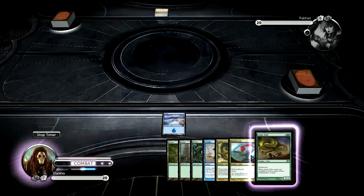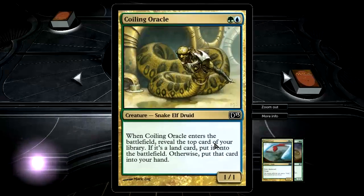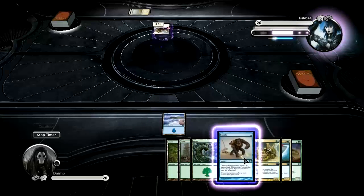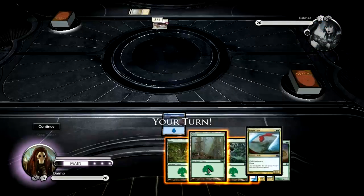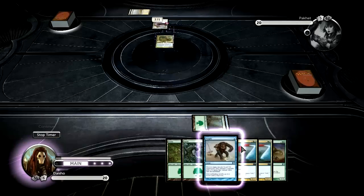Hopefully I will again ramp with my Coiling Oracle — that's what I want to do every single time I play this card. Coiling Oracle, you are so good at magic! He can't even attack with his 3-1, and I can just block it next turn. He can't even attack with it.